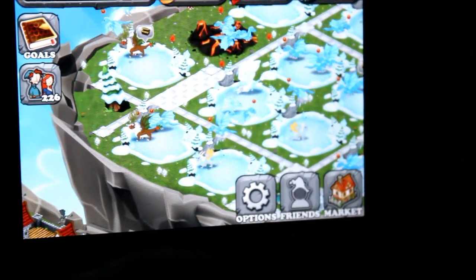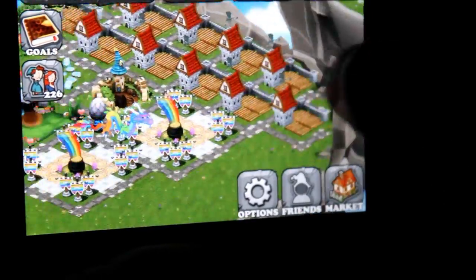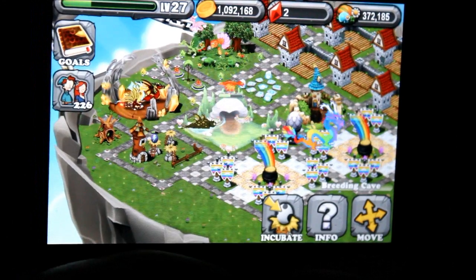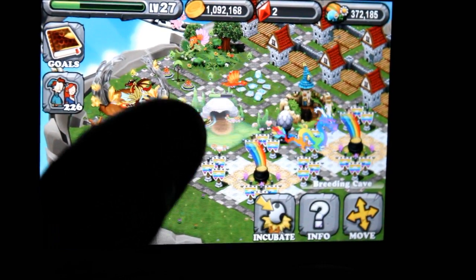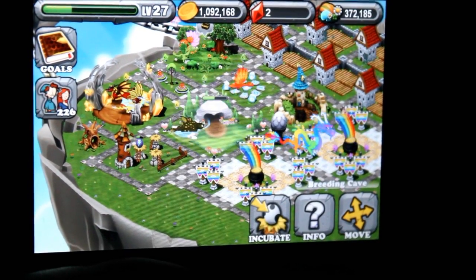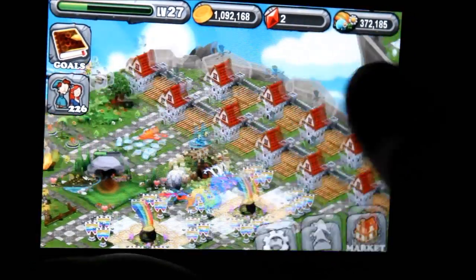A rare one I got was Blue Fire, and I did a kind of weird thing. I read somewhere to put the breeding cave on its own island, then put the fire boost and the ice boost next to it, and then I bred Ice first, level 10, and then Fire, level 10 — and that's how I got Blue Fire.